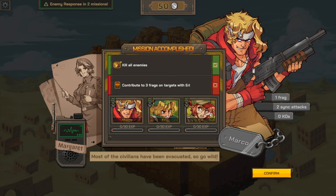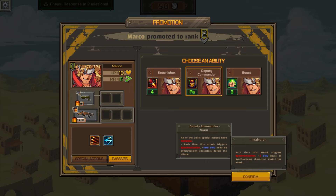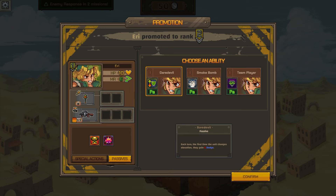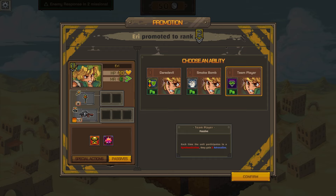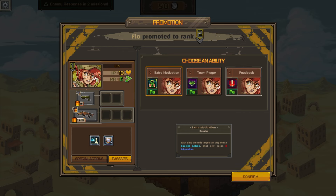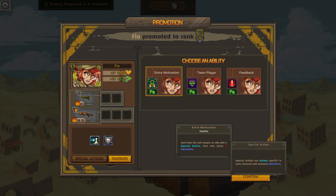Level up! Passive: all the unit's special actions have instigator - each time the action is taken, damage increases plus damage dealt by synchronizing. Daredevil passive: each turn, first time this unit changes elevation, gain one dodge. In-turn: unit applies weak to adjacent units to reduce all damage by two. Team Player: each time the unit participates in a synchronization, they gain two adrenaline. Each time the unit targets an ally with a special action, they gain three adrenaline. I think I like Team Player.